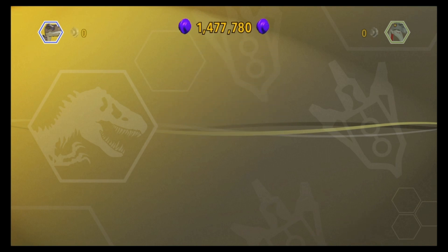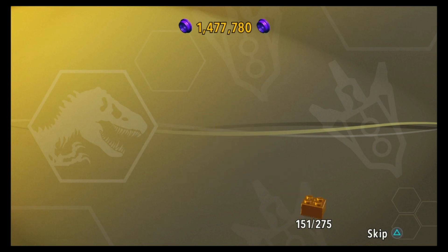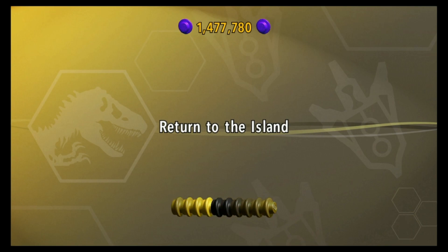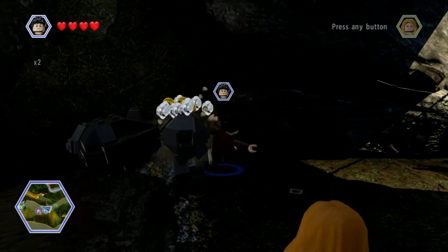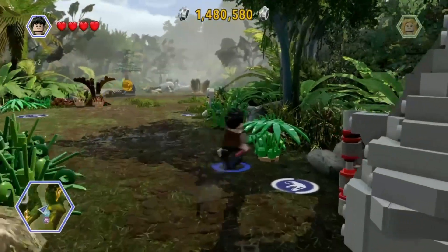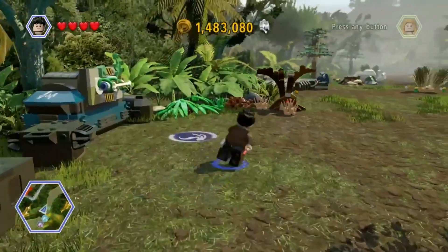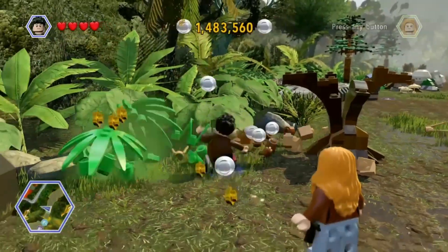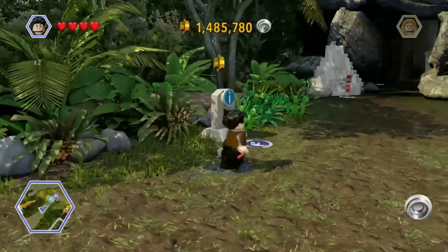I find those actually quite enjoyable - not exactly what I asked for but I'm not going to complain about them either. Nice little mini levels. Not to mention it gives you a chance to earn quite a few studs. Considering we've bought quite a few things, our stud total is now at 1,477,780, and with that level it brings our gold brick total up to 152. I like that we're now back to just playing as Ian and Sarah - I guess these are the default characters for Isla Sorna.